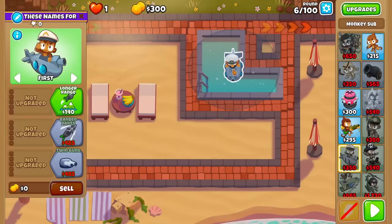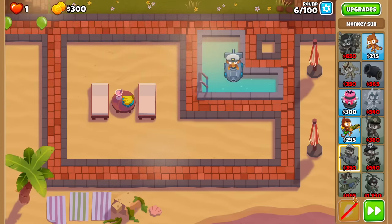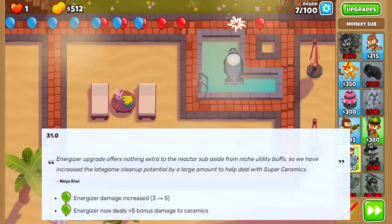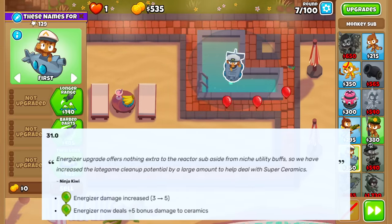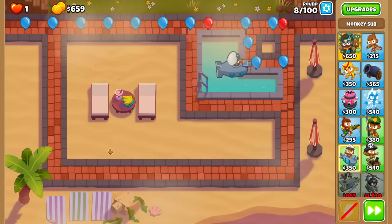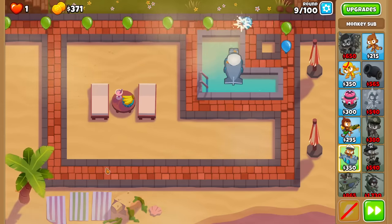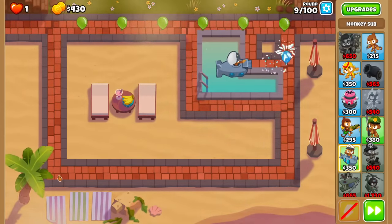Sounds pretty crazy on paper, but this has actually been done plenty of times already. I'm not sure how hard it's going to be, so I'm going to give it a go myself. The Energizer has gotten quite a few buffs over the years, such as the recent change a couple updates ago where they increased the base damage from 3 to 5. On top of that, they gave it extra ceramic damage, so the late game is going to be a little easier dealing with super ceramics. Geraldo has some items that will increase the power of the sub while not taking away pops from it, because it counts towards that tower's pops.